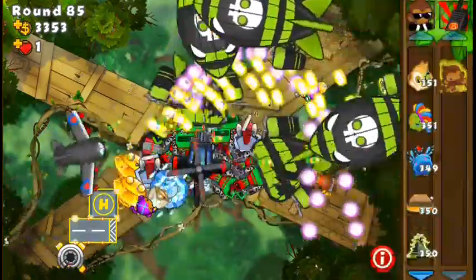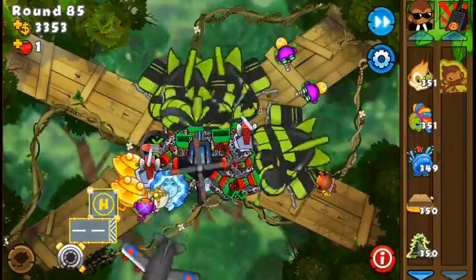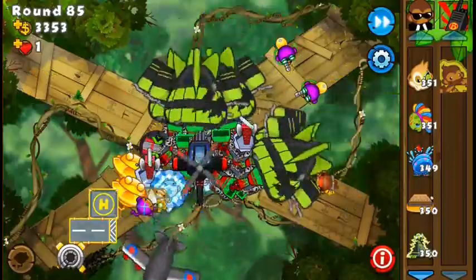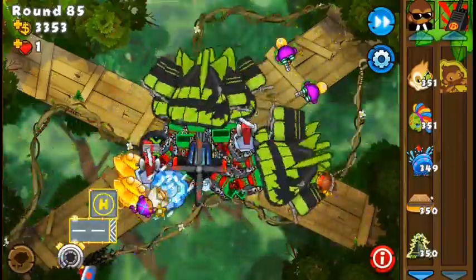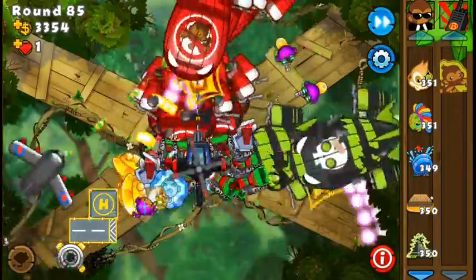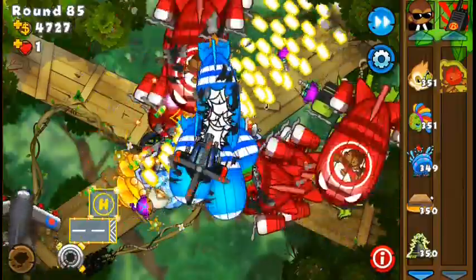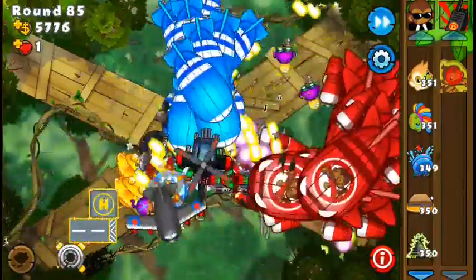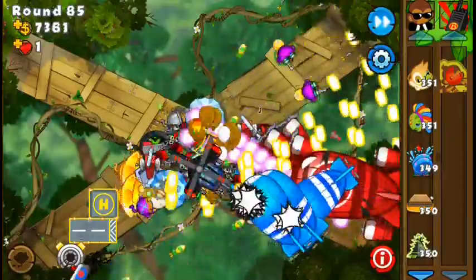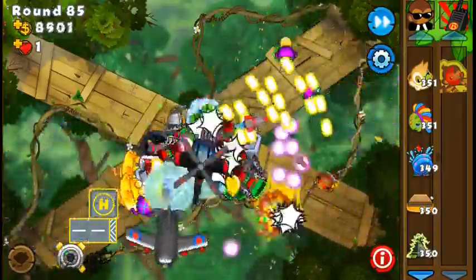Selling the last two factories and using the extra room to place a bunch more bloon chippers - not a ton, just about four more. Using the leftover cash to get a robot monkey. I have the village 2-4 with the activated ability ready to use. With all these bloon chippers and the rest of the towers, there's no way I can't finish off the domain gods. Waiting for the layers to pop, then activating the village ability - and that's it! I hope you guys enjoyed - see ya, bye bye!